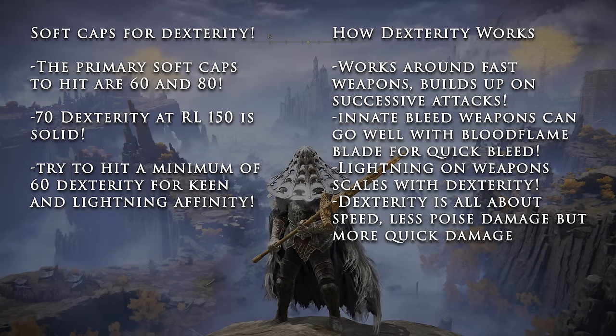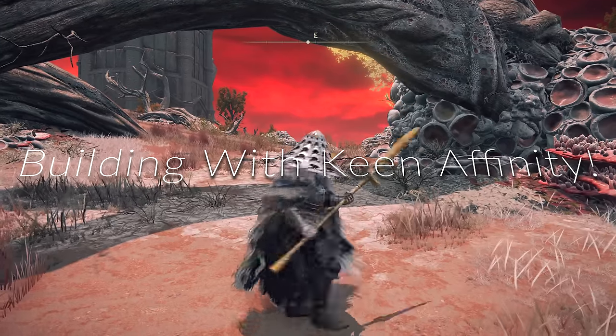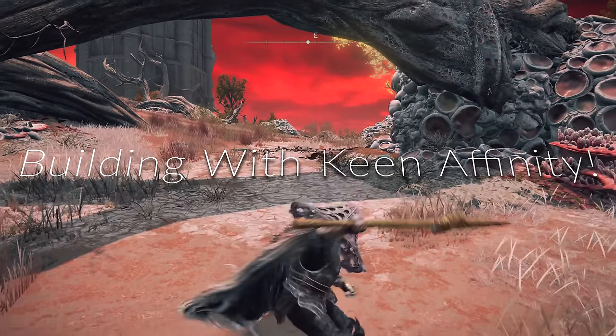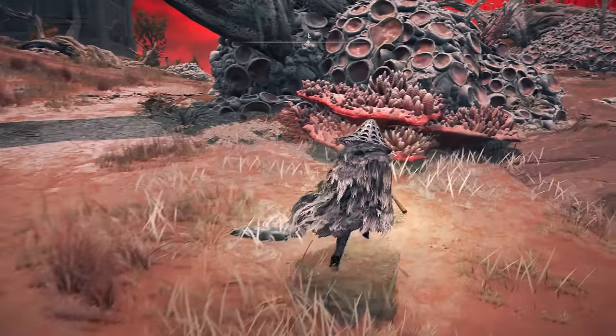We're going to start here with the softcaps. The primary softcaps we're looking to hit are 60 and 80. 70 dexterity at rune level 150 is solid — that's kind of a sweet spot. Try to hit a minimum of 60 dexterity when using Keen or Lightning Affinity. Generally speaking, dexterity works with successive and quick attacks. I'm going to slow down my talking so I explain everything clearly.